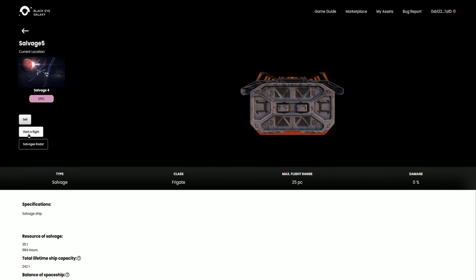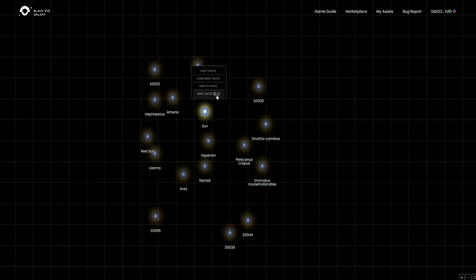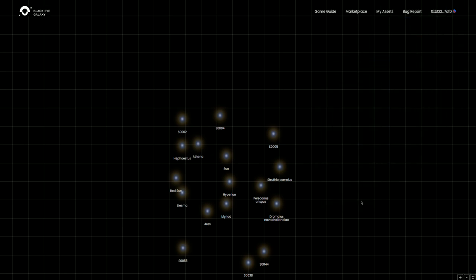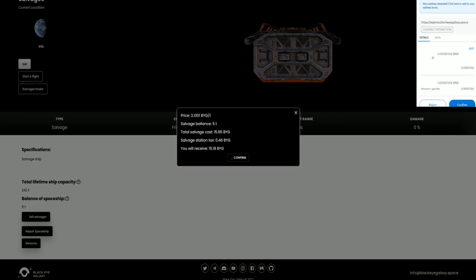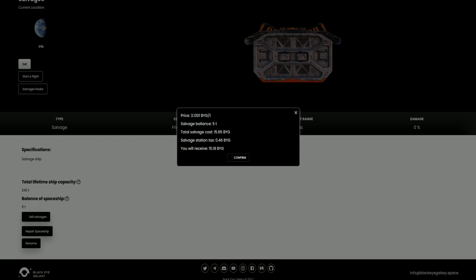After collecting, you can continue to find more salvage on the radar system or visit a salvage station to sell your salvage. To travel to a salvage station, open up the star map and enlarge the map. Click on the star systems to find the salvage station symbol, which is usually located next to the repair symbols next to planet names. For example, there is one located at Iris. Once you have arrived at a salvage station, scroll down to the bottom of the page and click sell salvage. This will tell you the price at which you are selling the salvage, how much salvage in tons you are selling, and how much BYG you will receive after tax. Click confirm and this will process the transaction. Once you are done, you are ready to start discovering and collecting more salvage until you reach your salvage capacity.